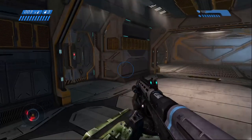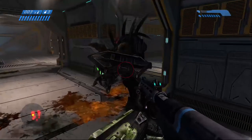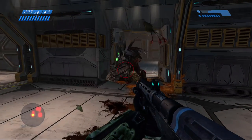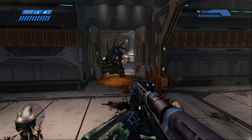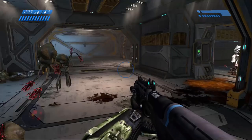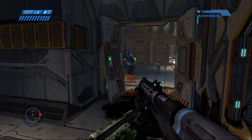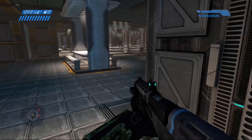Our next one is Hunters, or the Lekgolo. The Lekgolo can't actually be infected, as they do not possess a central nervous system to be infected. This is quite useful, as they could be sent in to combat the Flood forms without fear of infection. However, as previously stated, Flood forms can flip a warthog with little to no problem, so even the hunters themselves can fall victim to just the sheer strength of the Flood.